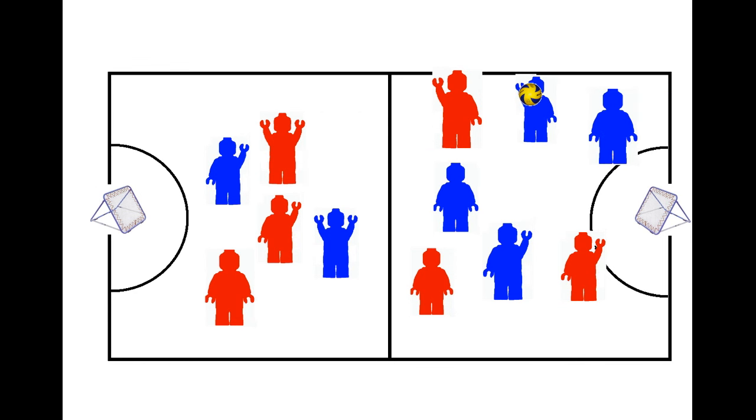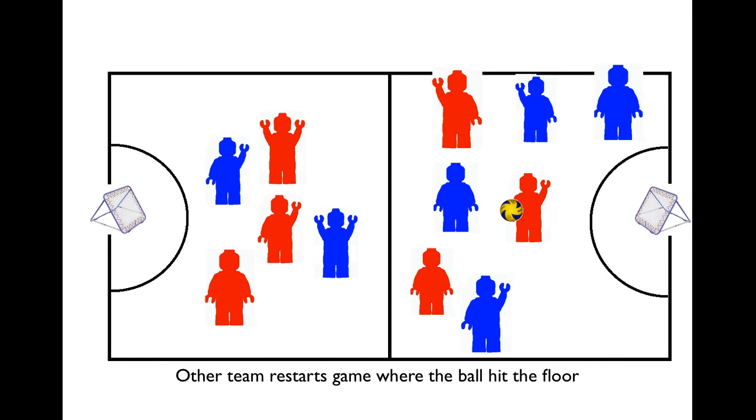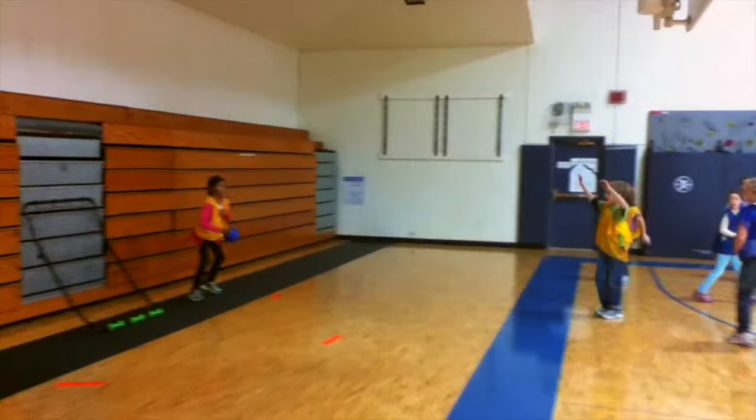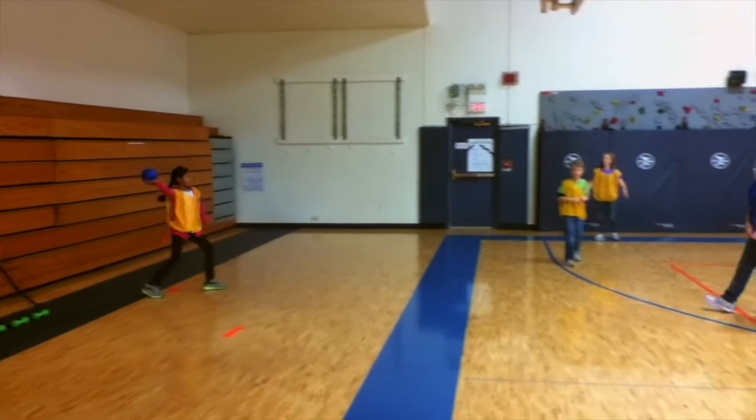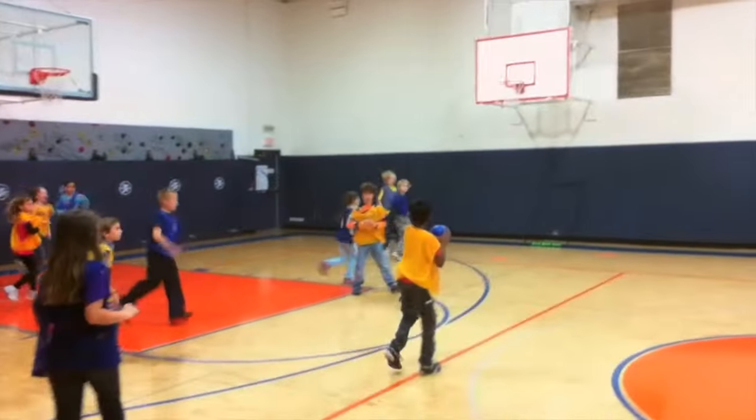If a pass is thrown and not caught, it's a turnover and the other team takes over from there. In Chookball, it's nice because your teammates are always open, because defense cannot intercept passes. The defense is only trying to get into a position to protect the ball from hitting the floor when a shot is taken off the rebounder.